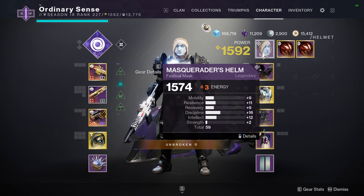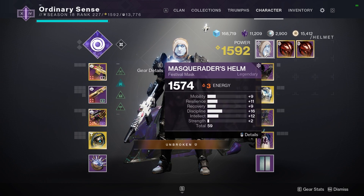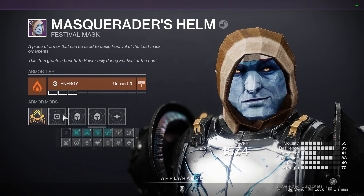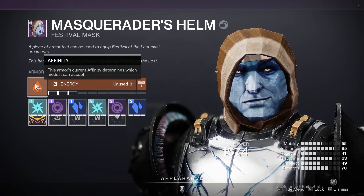So once we have this basic mask, all we're going to do is go into our inventory here and we're going to go to details. And once we're in details on the mask, we have the regular options here to equip the mods and such and to go through and level it up or change the armor affinity.